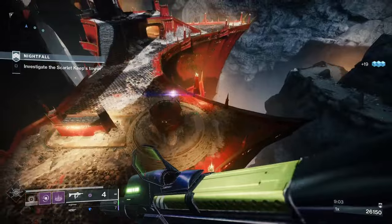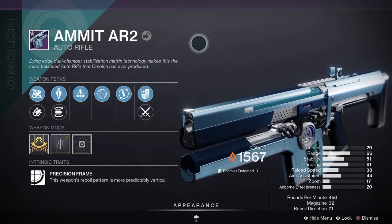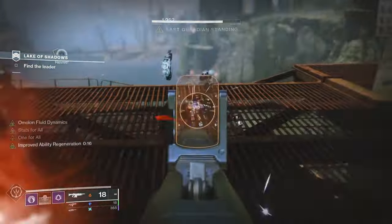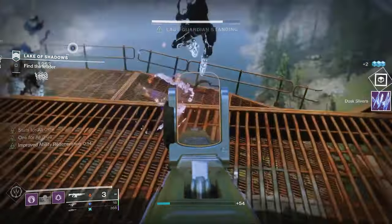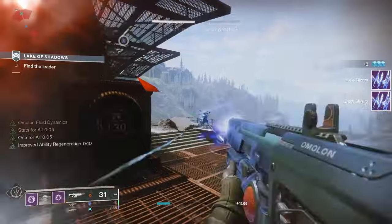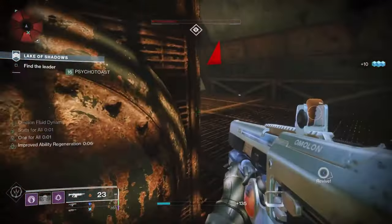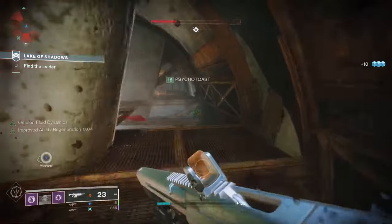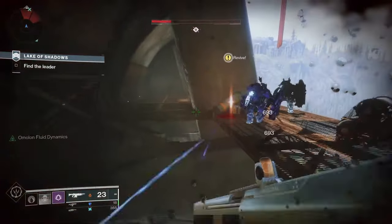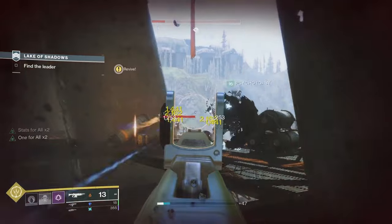Next up we've got an auto rifle — the Ammit AR2. It is a legendary energy auto rifle with a precision frame, meaning the weapon's recoil pattern is much more predictably vertical. Solar weapons and builds are very hot right now and the Ammit AR2 is going to complement your solar build very well. It can roll with some of the best solar perks in the game like Incandescent, making it really good for solar builds. To get this one, go to Banshee 44, who often sells these weapons, and also look out for legendary engrams.